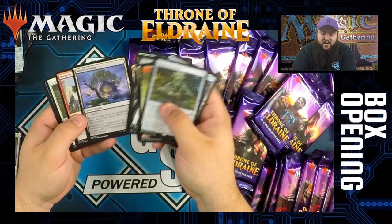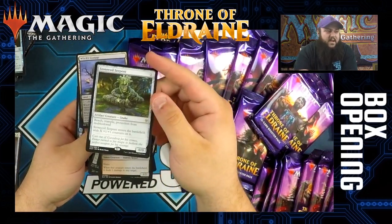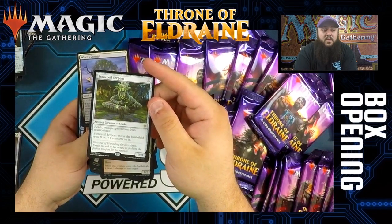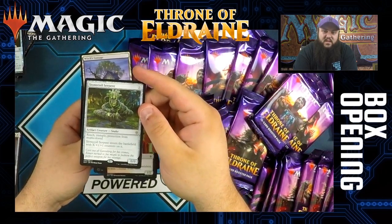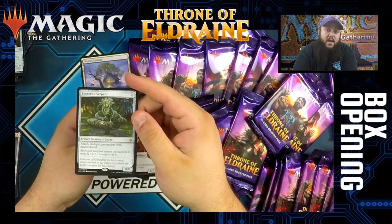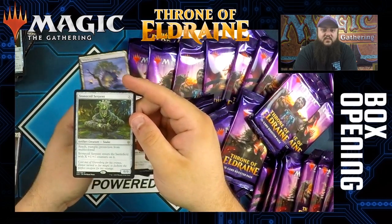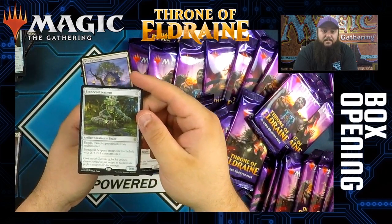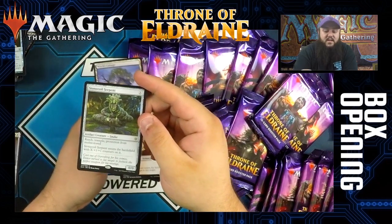Stone Coil Serpent is the rare. It costs X, has reach, trample, protection from multicolored, and enters the battlefield with X 1/1 counters on it. Typically cards like this — look at Walking Ballista — play some sort of role depending on the standard format, or maybe it'll have eternal implications in Modern. The cool thing is it has reach, trample, and pro multicolor — that's a lot of text for a card that costs X. Might be good in a ramp deck or the mono-green deck in standard, so this card will definitely see play somewhere.